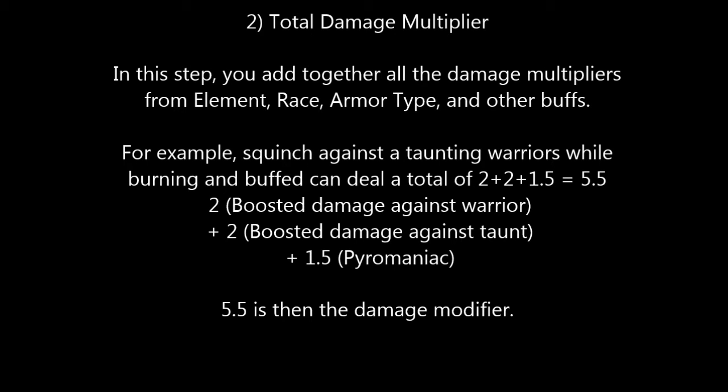The second component is the total damage multiplier. If you look at the formula, you add together all the damage multipliers from element, race, armor type, and other buffs. It's not entirely clear how this is separate from other attack buffs — there's a lot that's cloudy right now. But for example, if you've got Squinch and you're going against a taunting warrior while burning and buffed, you can deal a total of 2 plus 2 plus 1.1, or 5.5 total multiplier. It's important to note that this is additive — they are not multiplied by each other. Each one is separate and added together.